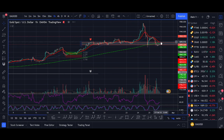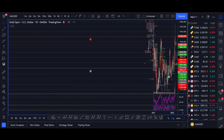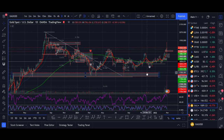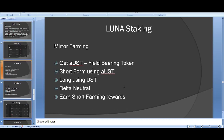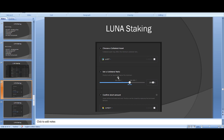To short on Mirror: go to the short farm, pick an asset — I've picked Microsoft because it has higher APY and isn't as volatile. The key thing: don't put 50% or 150% collateral — I'd say put 200-220%. That means if you have $2,000 invested as collateral you can short $1,000 worth of Microsoft.